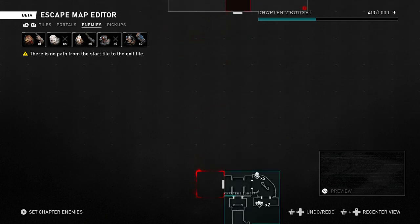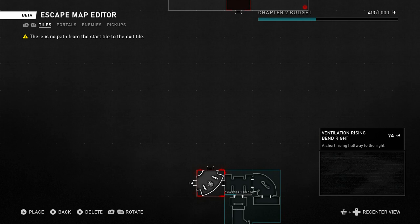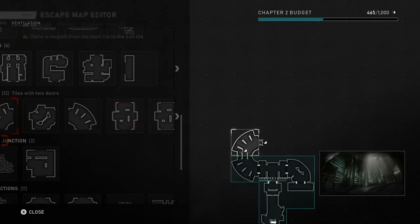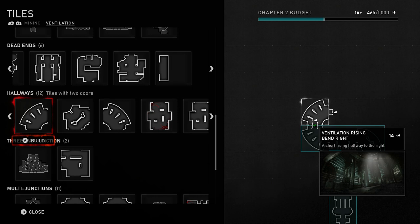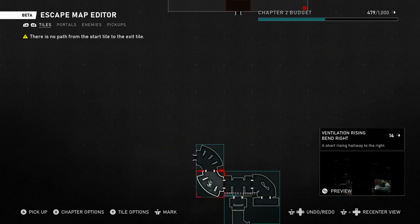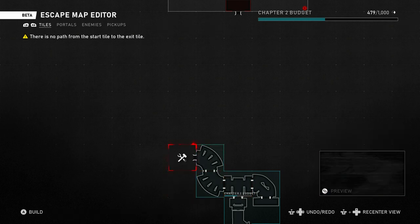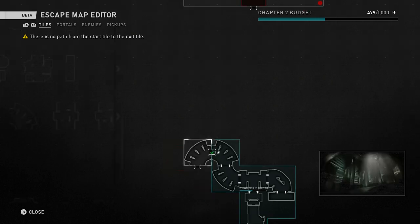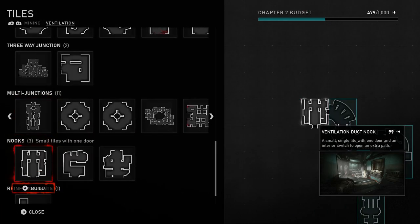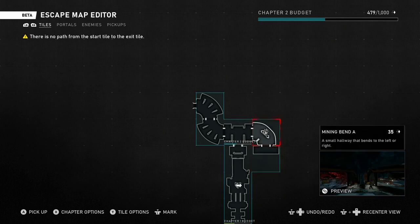Now let's think further and add a tile here that turns top. It's a corridor here so I need to add corridors as far as I can. We can go even further up — this will go up and this will go down. I'm not going to do any level-based layout yet. We have to swap between the tabs to see what are the pickups, enemies, and stuff like that.